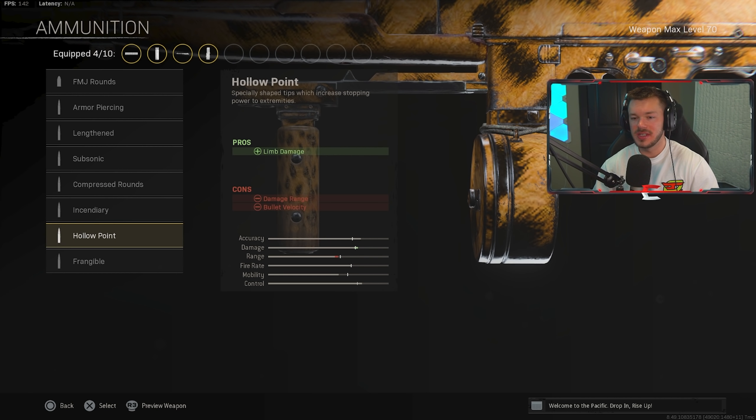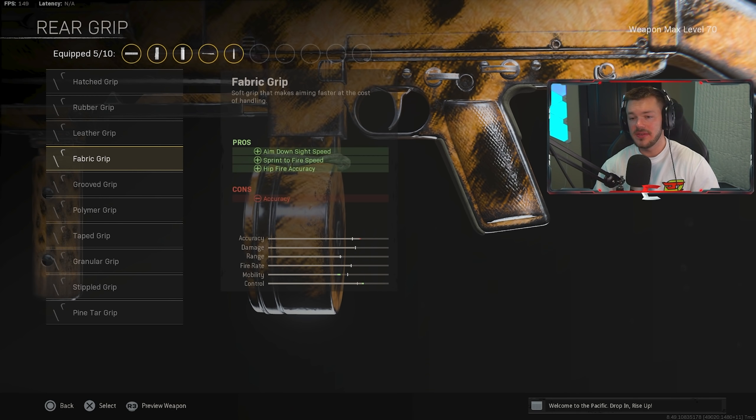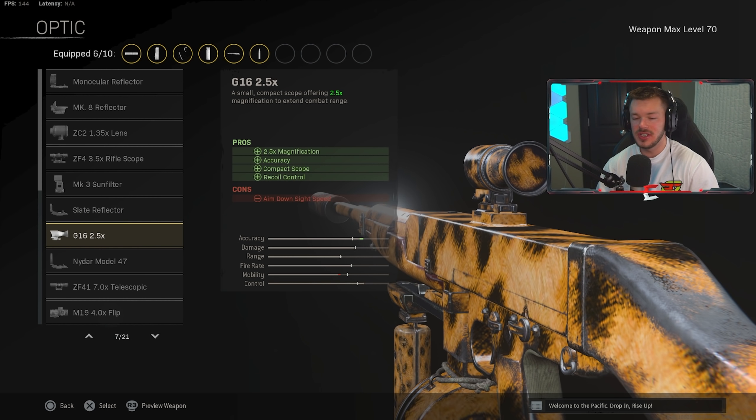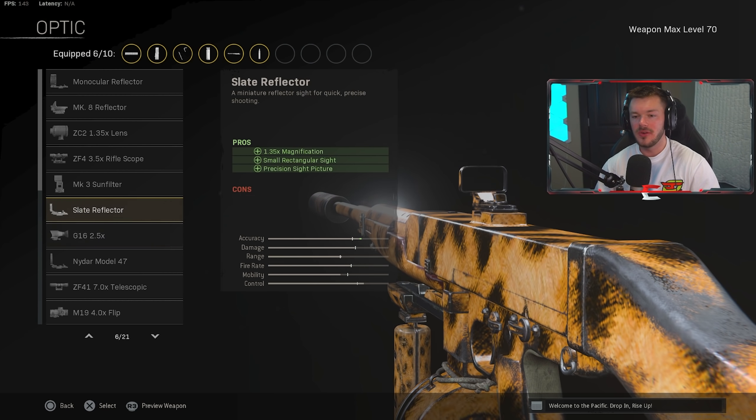In the ammunition section, it's either Incendiary or Lengthened — a personal preference thing. Since this is more of an AR build, Lengthened is the way to go. We're throwing on the Fabric Grip in the rear grip section to increase mobility slightly. In the optic section, we're going with the G16 2.5x — the best optic for this thing, or the Slate Reflector as an alternative.